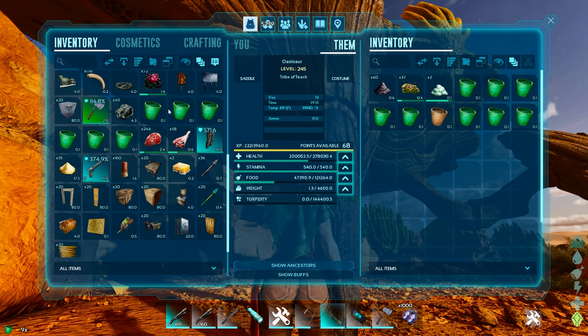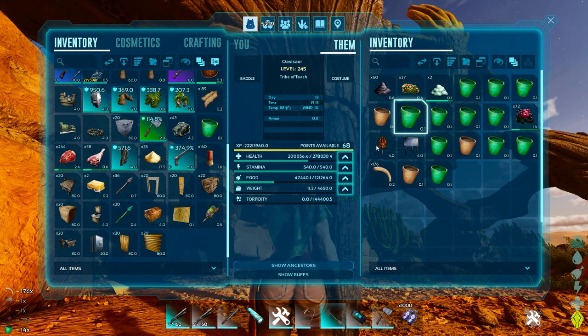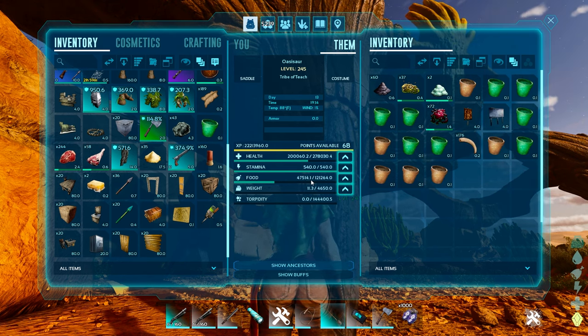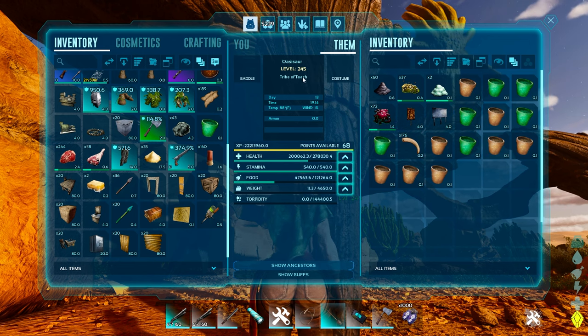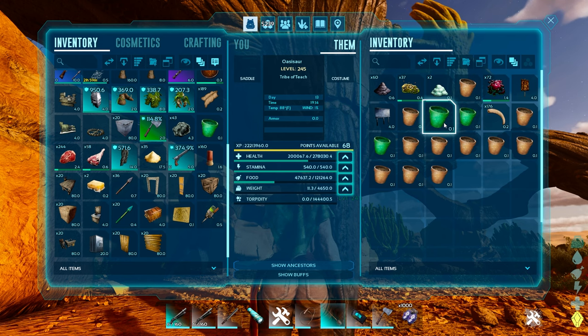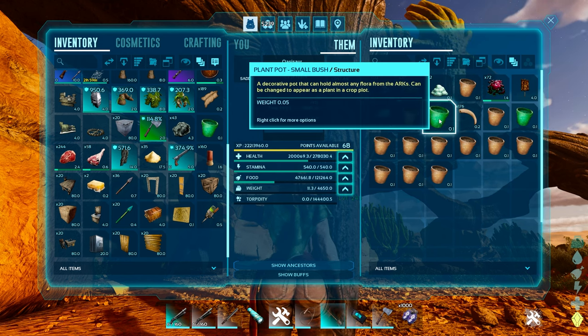We're going to go ahead and put all the pots inside this guy again - notice that it gains food every time it eats one of those. Obviously this one is way too high of a level at 245; this was a 150 spawned in. But they eat that food, so yep, that is how it's done.